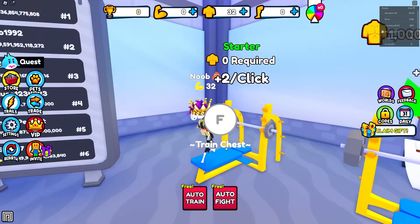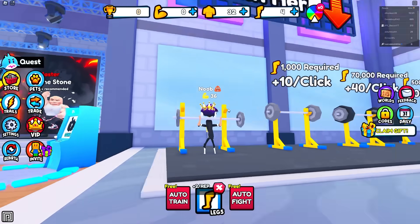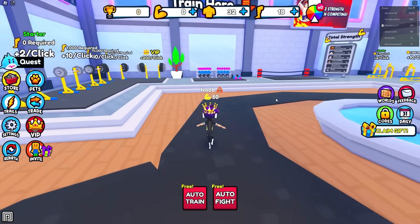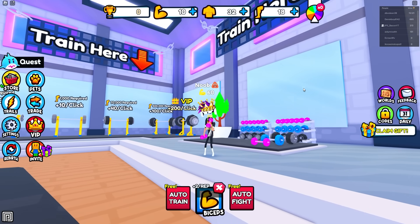So that's getting our strength up right there, and I'm very skinny. Right over here gets our leg strength up, so I'm guessing this is gonna do some squats — yep, there we go, doing some squats. And then we got one more, which is bicep strength, and for that you gotta get the dumbbells out. There we go, we got the dumbbells out.